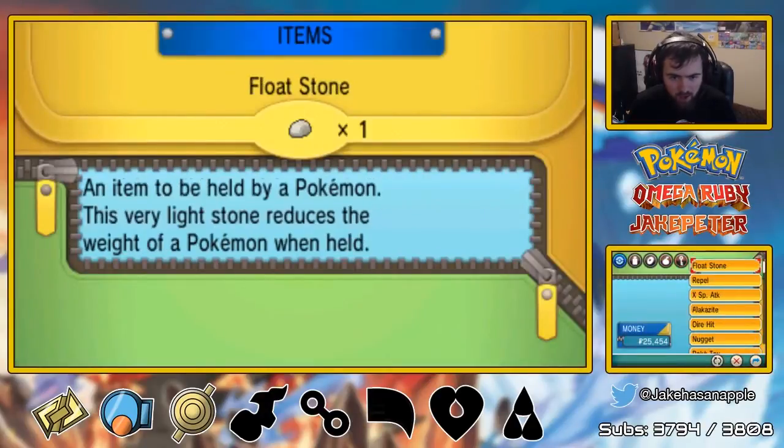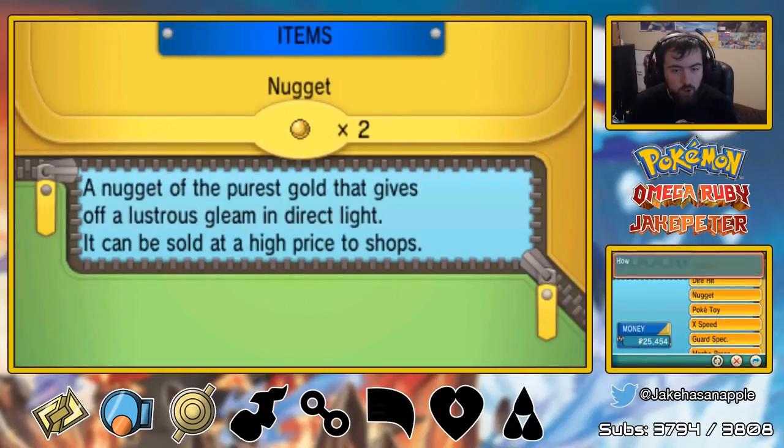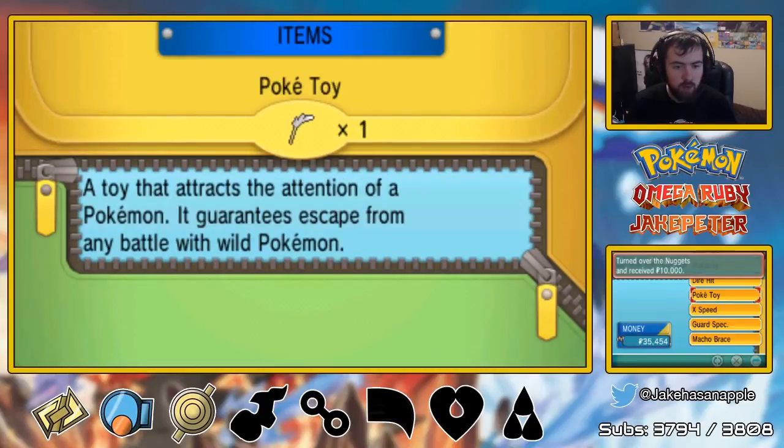Welcome to PokeMart, may I help you? We gotta sell you some nuggets — how many do we have? We have two. They sell for $5,000 each, if I remember correctly — which they do. That was a good little payday we got there.